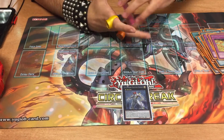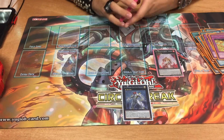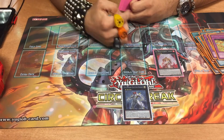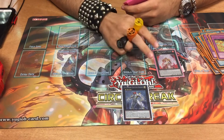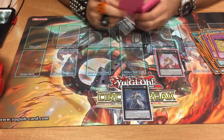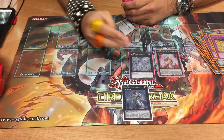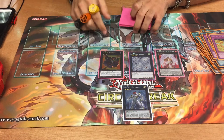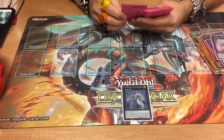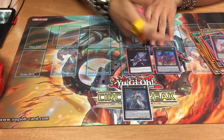Moving on to the extra deck. One Brotherhood of the Fire Fist Tiger King — mainly used to negate all monster effects that are not Beast Warriors, and I can set a Fire Formation when he's Xyz Summoned, which helps me search out my Fire Formations when I really need it. Tornado Dragon — basically an MST with no cost, just detach. Gagaga Cowboy for those quick OTKs. Number 101 Silent Honor Dark — I gain back a lot of life points because of him.